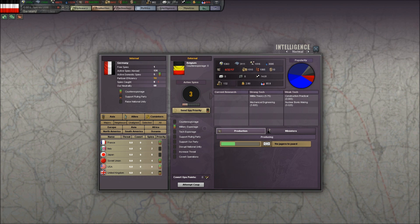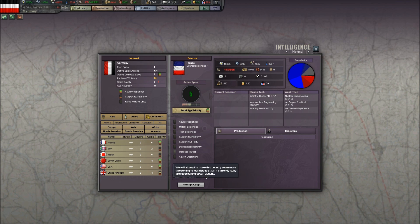We'll put two pips in the UK, and I'll put one pip each in Italy and Japan. In France, we want one counterespionage and maximize Disrupt National Unity. Their national unity — this is our intelligence estimate — is a percentage representing the percentage of total victory points in the country at which they will surrender.